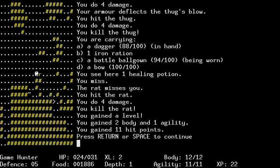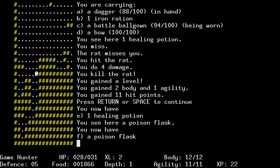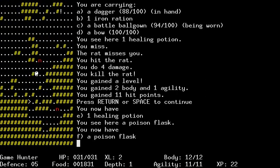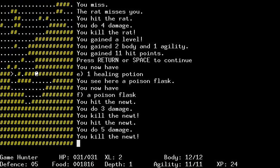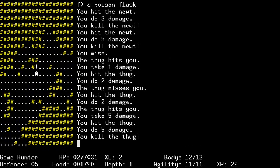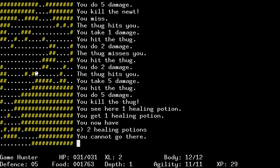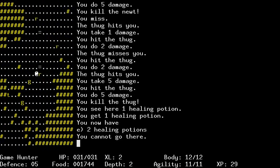You gained a level for body and agility, and I guess you have to let them know that you're doing something. Poison flask, healing potions. We are getting along just fine. I mean, really, if you wanted to know about what a very basic, good old having a grand time playing old school roguelikes is, then yes, this is definitely that. At least as far as I can tell.